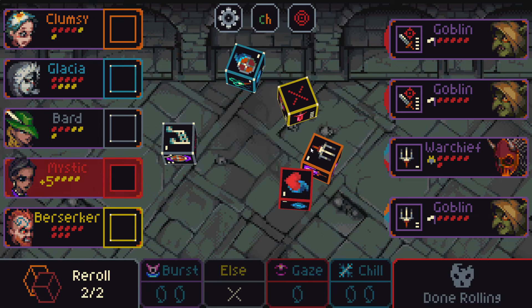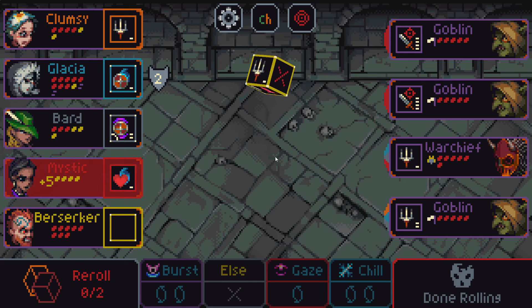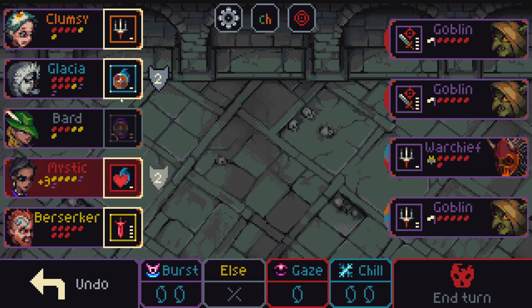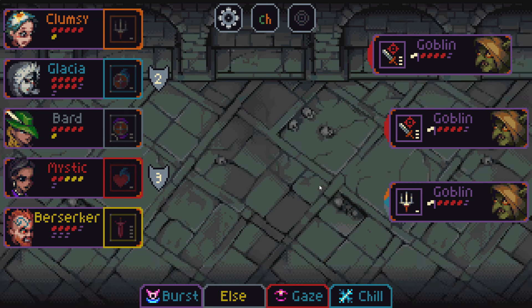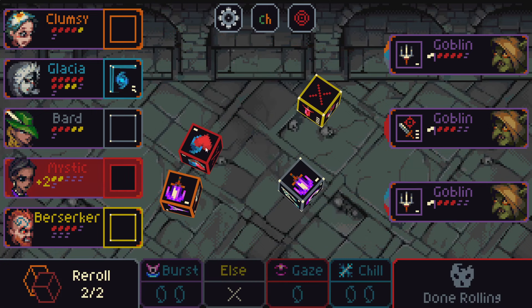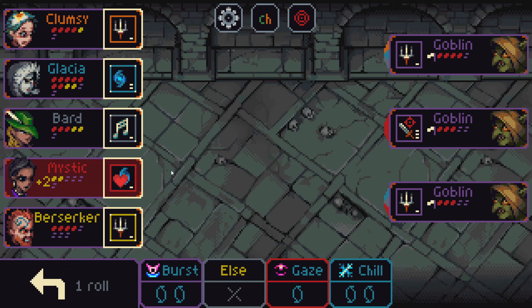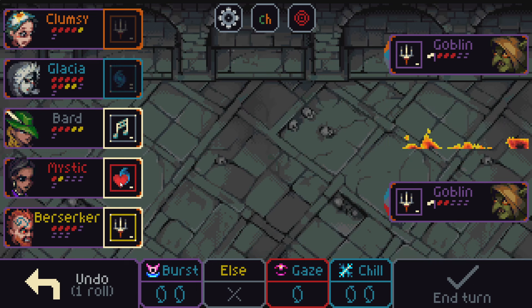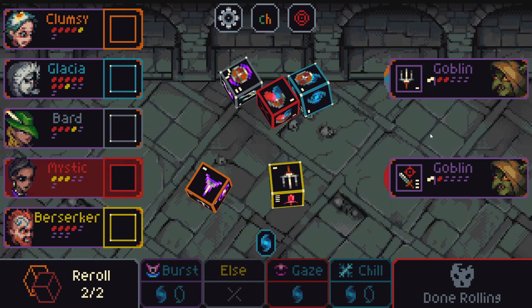Looking pretty good to me. Looks like a Cleave. I don't know, I guess kill this Warchief maybe this turn. I should probably be rolling Mystic down here. That's good enough, I think. Put this here, put this here, put this here — something like that. Mystic takes a lot less damage. Very good. Now I seem to handle two of the three Goblins here. I'll hold two. I'll hold the heal as well. Keep rolling. That's at least one Goblin dead. We'll kill this one this turn. Shouldn't be too tough.